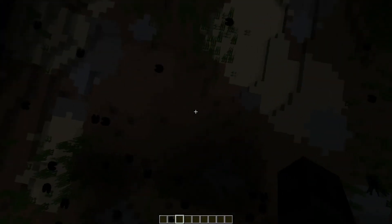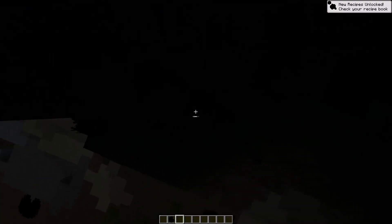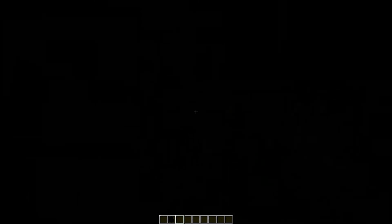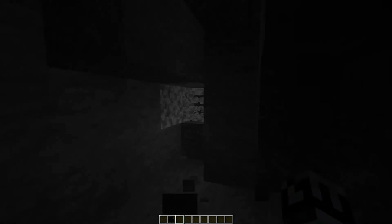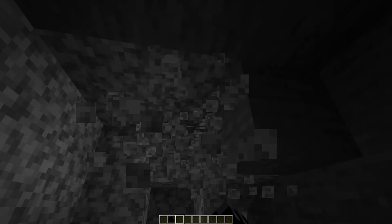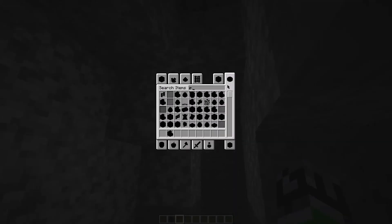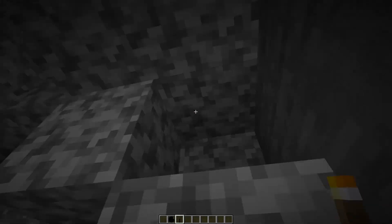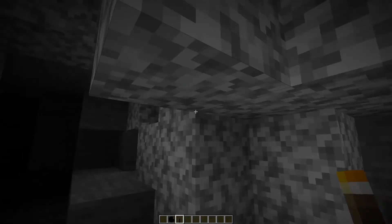Let's go deep underground and we can see it — there you go, we can see light now. This area is usually dark, but since it's the black light world it becomes light. However if we put a torch down, it makes it black. That's pretty interesting — pretty cool overall.